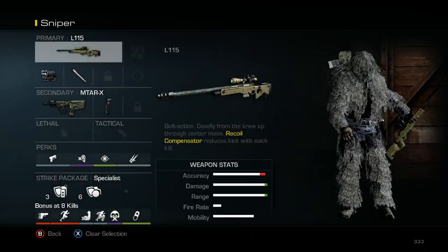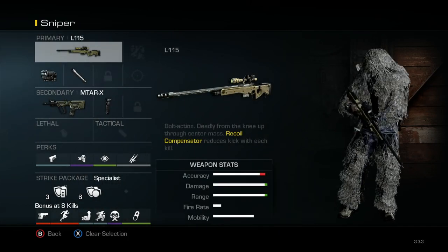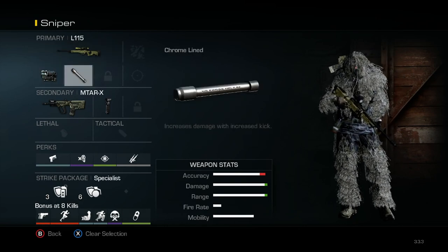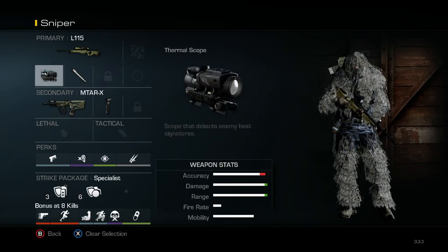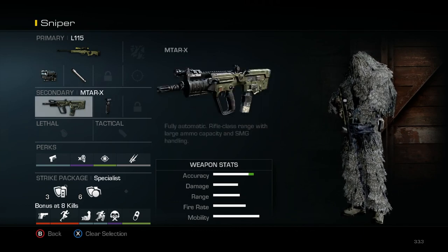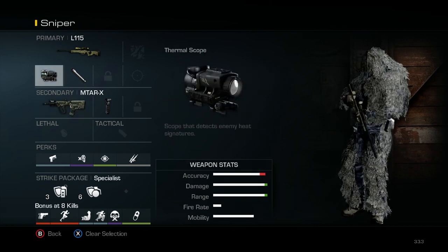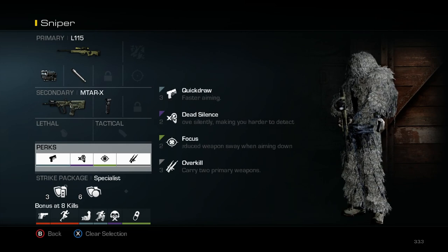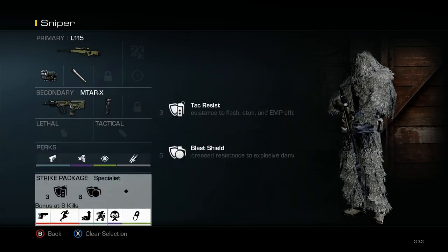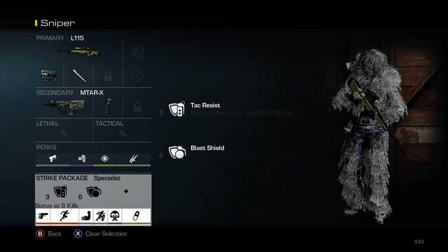Now into the last one, and this is the more special one — it's my Sniper Overkill class. I've got the L115 with the Thermal Scope and Chromelined for increased damage and better visibility so I can lock onto enemies better. The Thermal Scope on a Sniper, if you haven't tried it, is extremely important in competitive. For my Secondary I've got the MTAR with Foregrip, giving me a solid short-to-medium range option while my primary handles long range. Perks are Quick Draw, Dead Silence, Focus, and Overkill, with Tack Resist and Blast Shield in the Specialist Strike Package.